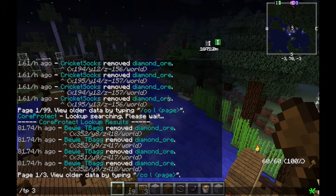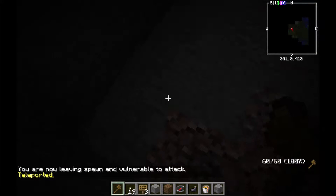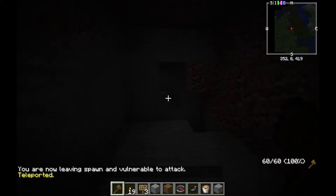So we're gonna teleport to those coordinates, and what do you know? It's pitch black, which is the first sign of an X-ray mine. Lots of X-rayers don't use torches because they don't need to.